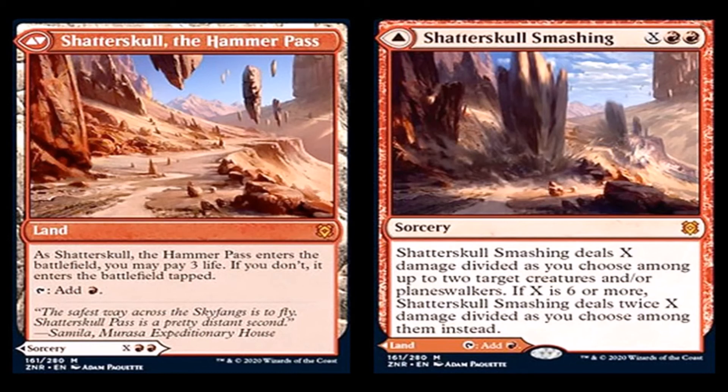This card seems like it would be good — it's a mythic rare — but my issue with the land side is you have to pay three life for it to enter the battlefield untapped, which is bad. We had Shocklands in standard and for them to take out Shocklands and give us this is kind of bad, because Mono Red exists and Mono Red will kill you. Also, Shatterskull Smashing does not deal damage to your opponent — it just hits their creatures and/or planeswalkers. That's targeted removal for a lot of mana, and I just don't see that being a good card.